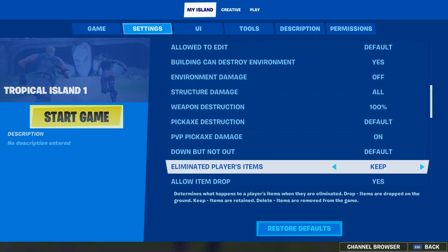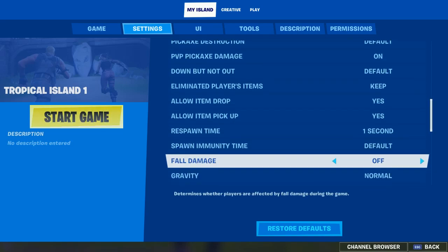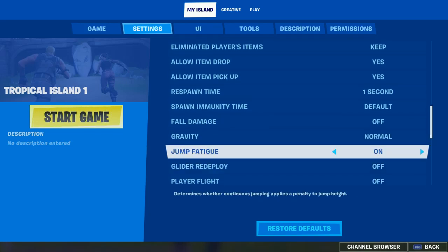And here, you're going to scroll down. You want to turn Full Damage off if you want to crank 90s and stuff. Jump Fatigue you can turn on or off — on will make you not be able to do the regular 90s in the game, and off means you can do 90s for an infinite amount of time.